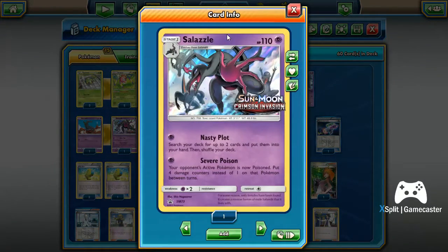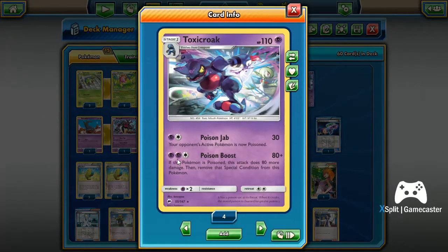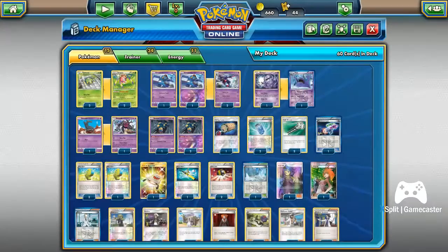We also run the Salazzle from the new Crimson Invasion, which luckily only requires one energy so it's pretty easy to run. Its Severe Poison attack does four damage counters between turns, and with Sevipers out it can do up to seven. It's a good card to use while you're still getting your Toxicroak set up.